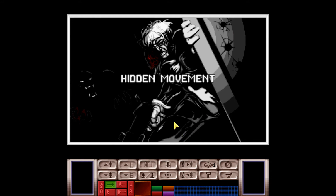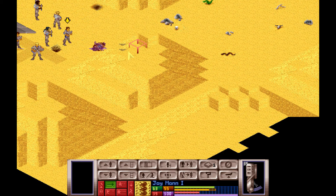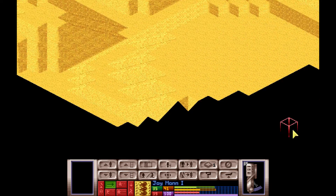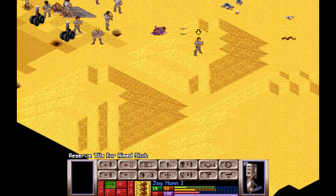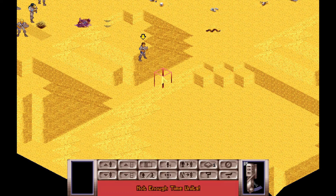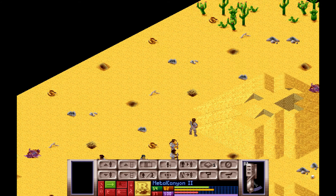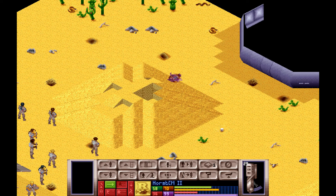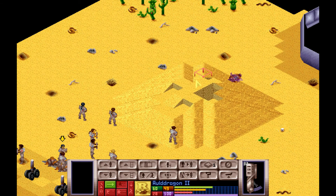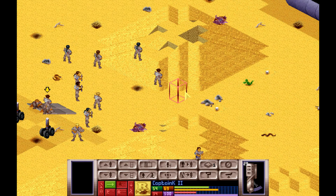A bit more modern look, I suppose. There it is. Let's start reserving some time units. I guess we're kind of lucky that these are floaters — if it was sectoids it would be harder because it's a leader. Then again, getting a live leader — oh wow, that would be awesome.